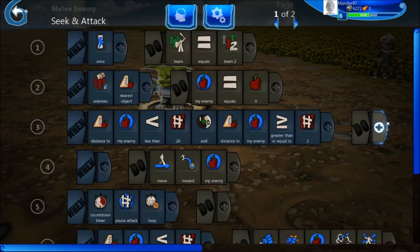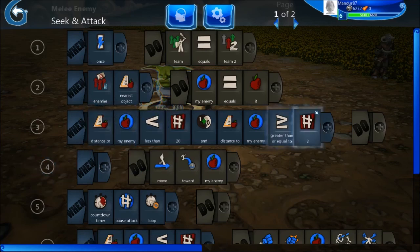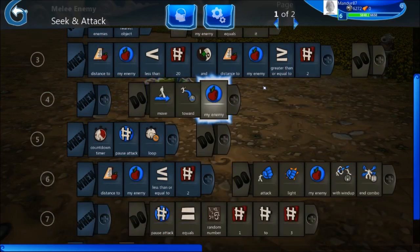On the third line, I'm saying that if the distance to my enemy is less than 20 and the distance to my enemy is greater than two, I am moving toward my enemy. On line four you can see it's a bit to the right — it's called indentation. This relates to the fact that it will apply to the condition described in the line where the indentation was moved to the left. The when condition is on line three, the do condition will be on line four. If you don't want it, you can just press on the tile and put it on the left, and it will always move toward my enemy. If you indent it, it will take the condition on the previous line.